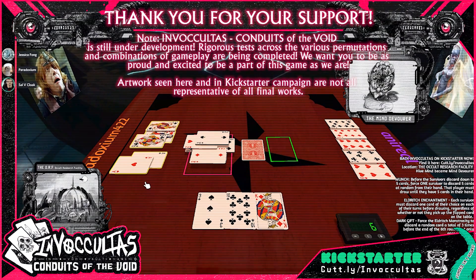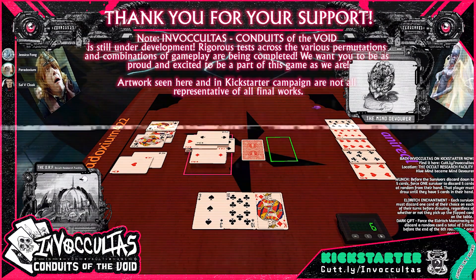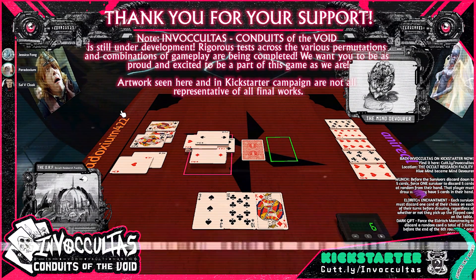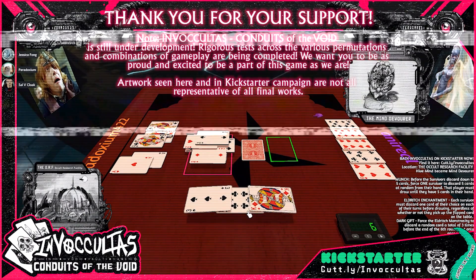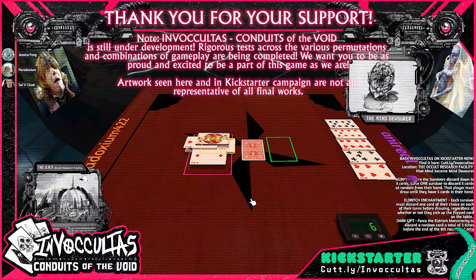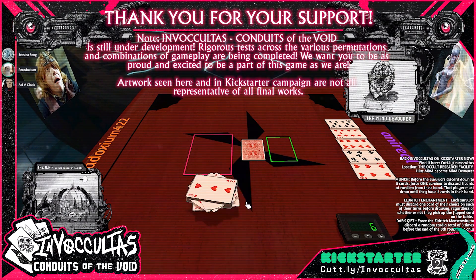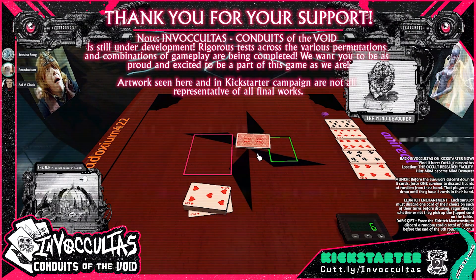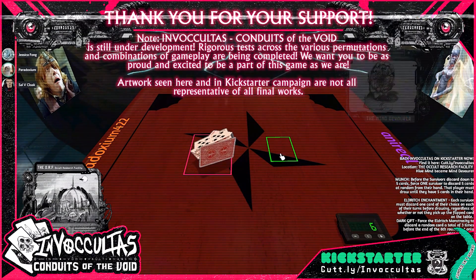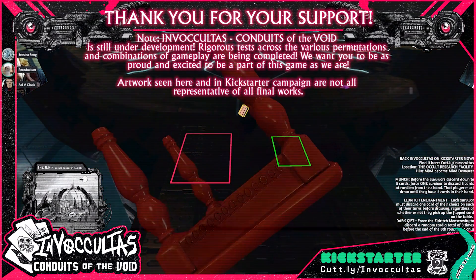That is our first gameplay reveal. Andrew, any notes for people watching? Just want to remind everyone we are still finding the mechanics — there are several changes I've made note of over the course of playing this game. But that's the core mechanic of exploring and building your poker hands. We have ten different Eldritch monstrosities and quite a few different modifiers. The second half of the game gets pretty crazy sometimes, with lots of different possibilities. Thank you for watching and have a great day. Bye!